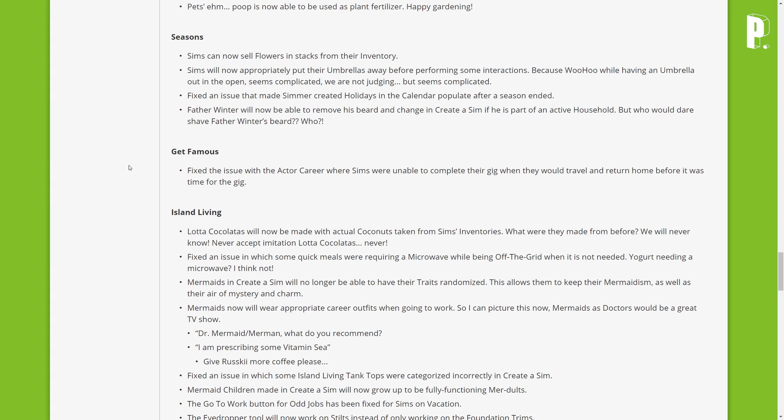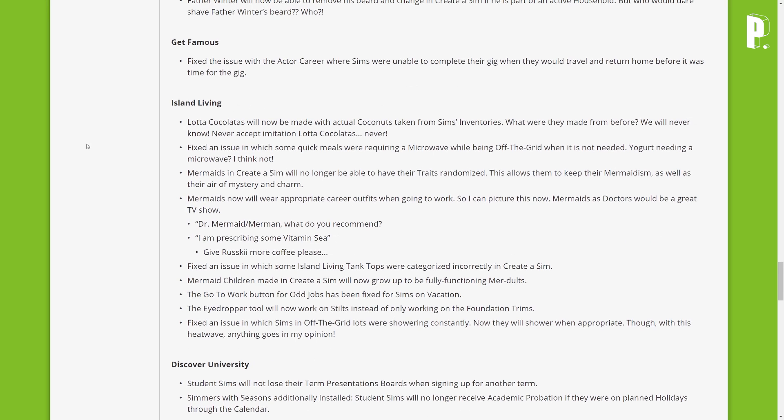Get Famous fix — fixed an issue with the active career where Sims were unable to complete their gig when they would travel and return home before it was time for the gig.